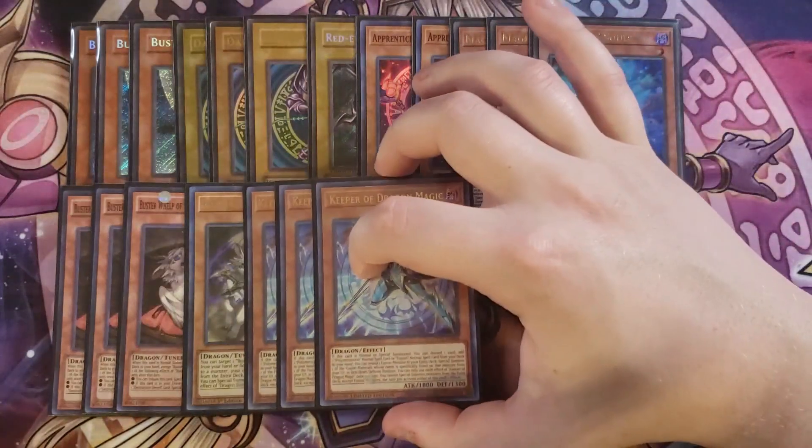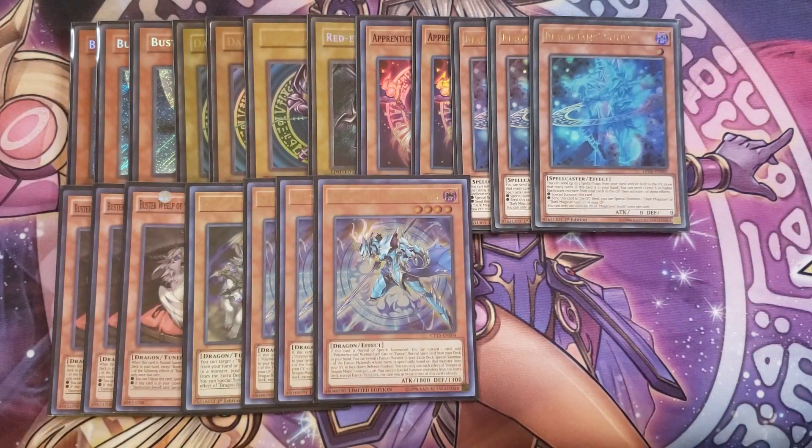We then play three copies of Keeper of Dragon Magic. Keeper of Dragon Magic has a really nice effect: when it's normal or special summoned, you can discard a card to add a Polymerization normal spell or a Fusion spell from your deck to your hand. It can also reveal a Fusion monster in your extra deck to special summon a fusion material listed on that card from your graveyard in face-down defense position. This card can essentially be a one-card Dragoons — you discard Dark Magician to add Polymerization, revive that Dark Magician face-down, then Polymerize into Dragoons. It's ridiculously good in this deck.